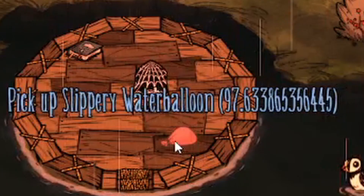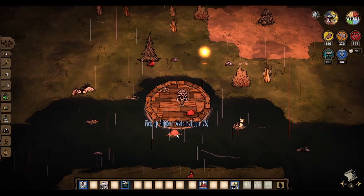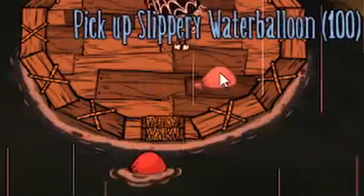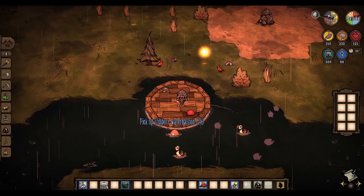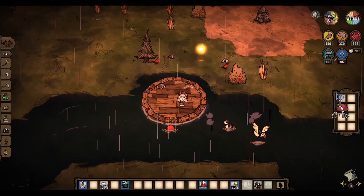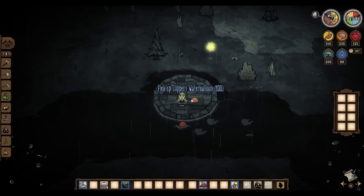The maximum Wetness the world can reach is 100, so items can only go up to 100 Moisture. Except — items in the ocean always go to 75 Wetness. Does that mean items can actually be drier in the ocean? That makes no sense. Why would being completely surrounded by water cause you to become drier? Don't Starve logic is weird. So we know items can only go up to 100 Wetness and no further than that, right? There's no way things could become wetter than that. That would be impossible.